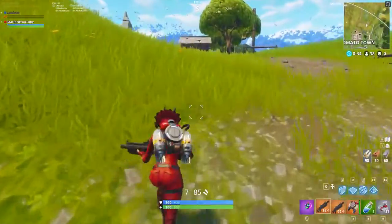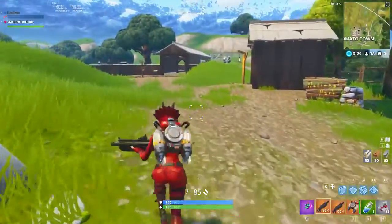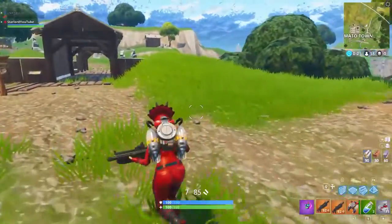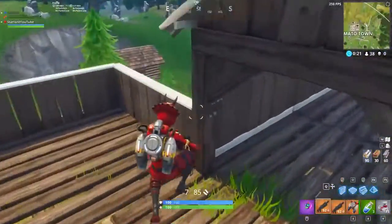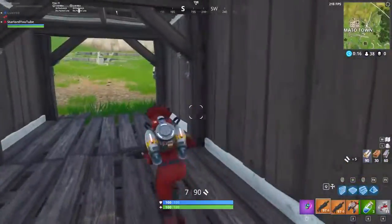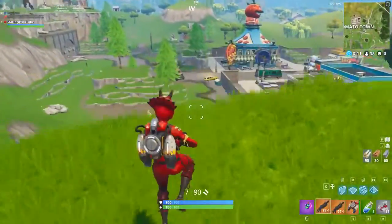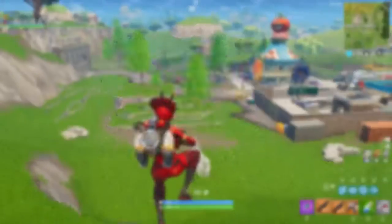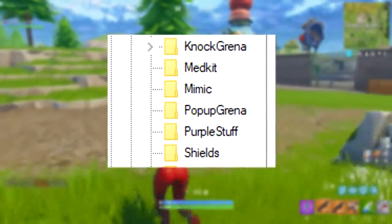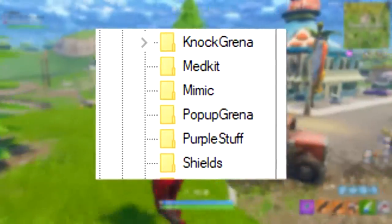Before I get into the second item, don't forget to comment down below whichever one is your favorite out of all of these — I'd love to know. The second one we're looking at is definitely one that not a lot of people have heard about, and it is the Decoy Grenade. It's a grenade that you throw on the floor and it spawns a fake version of yourself that runs in a straight line and starts shooting.